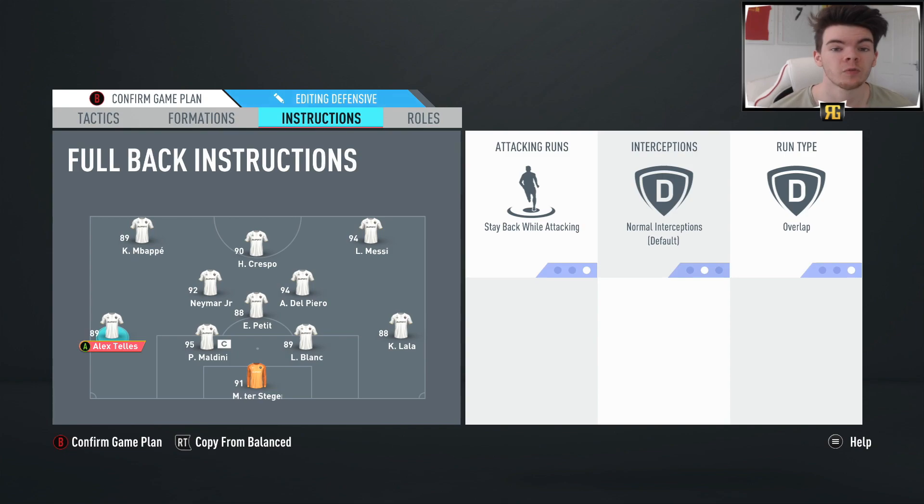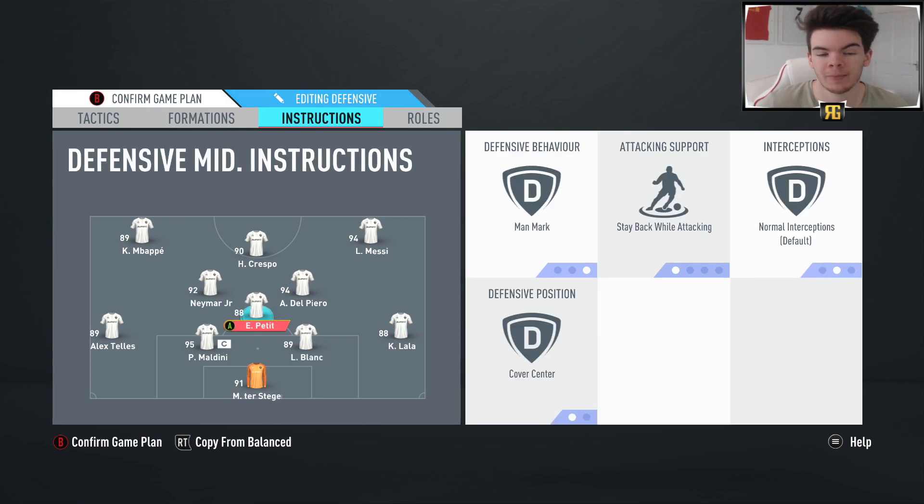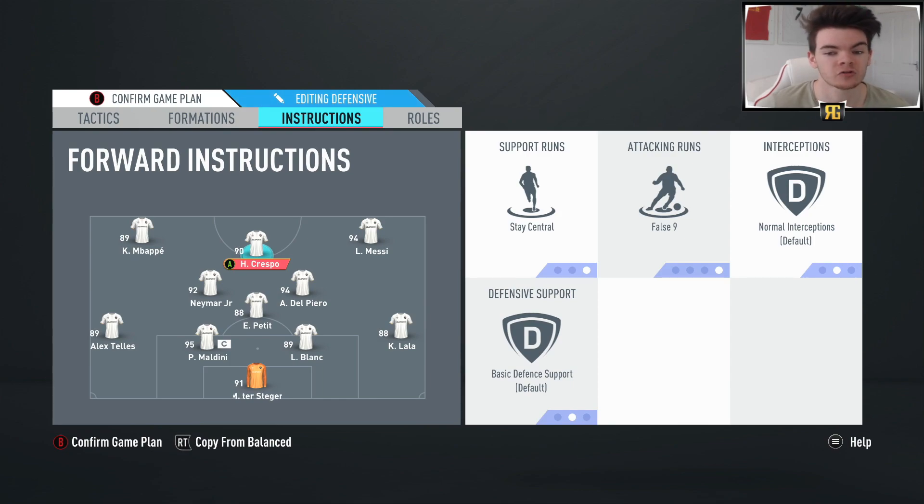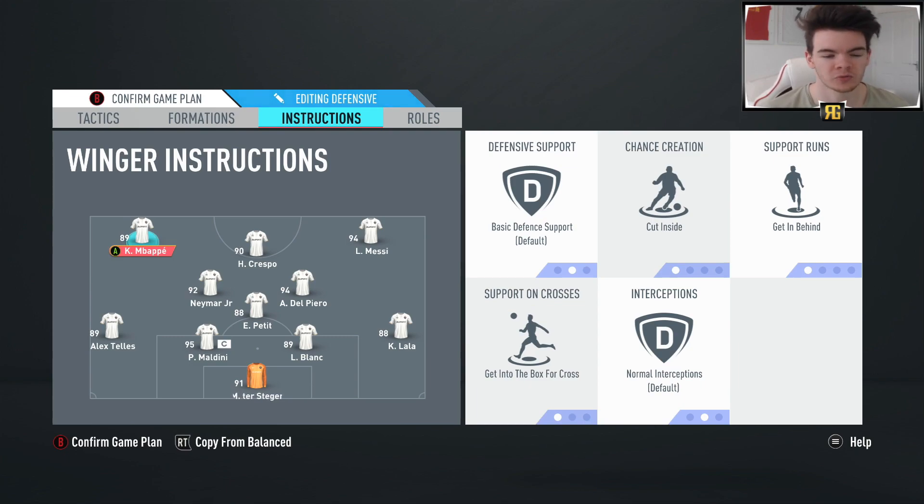Instruction-wise, in every formation you're going to see here today, the back 4 is going to have stay back while attacking - it's the only way I like to play with a back 4. Petit, the CDM, I've got on man mark, stay back while attacking, cover centre. The two midfielders, Neymar and Delpierre, have got balanced attack, get into the box, and cross, because we've already got quite a few players back. Crespo I've got on stay central and false nine as the centre forward, meaning my two wingers can be on cut inside and almost play like narrow strikers. This is an exceptional setup and it works extremely well.